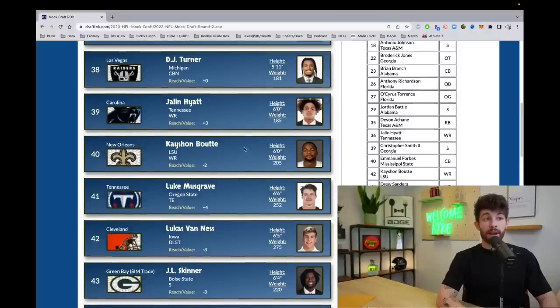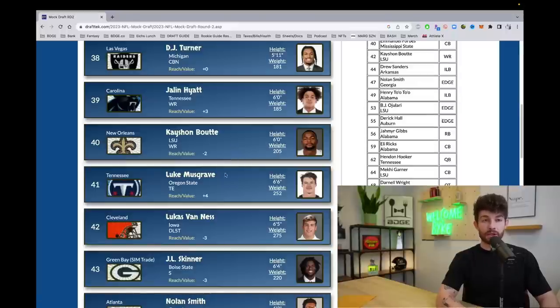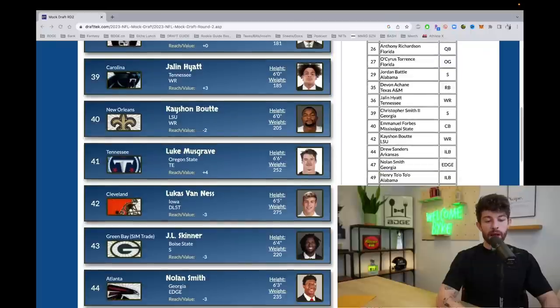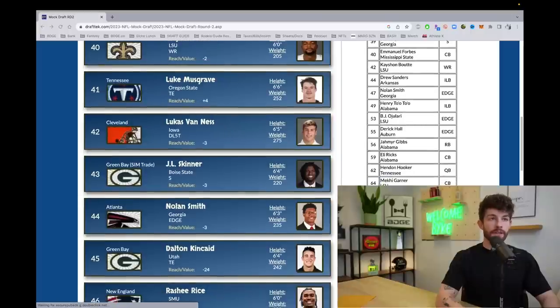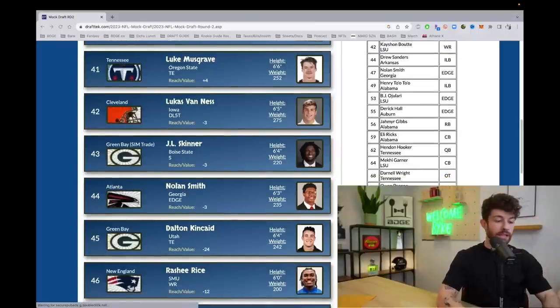Keshawn Boutte goes right after Hyatt to New Orleans — going from LSU to NOLA. I'm kind of in on Boutte. He was a big-time guy coming in as a freshman, everyone was going crazy about him as the next great LSU wide receiver. He had a down year this past season, but it was shitty quarterback play, beef with head coach Brian Kelly, and just a bad passing offense. He'd be opposite Chris Olave for the future. Feels like this year's George Pickens — a discount player who had top two or three wide receiver talent in this class.